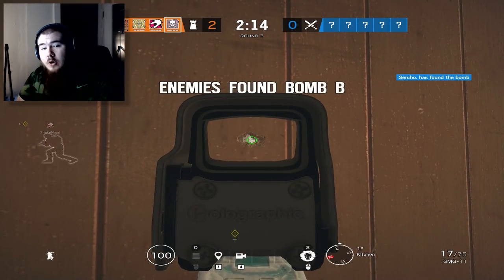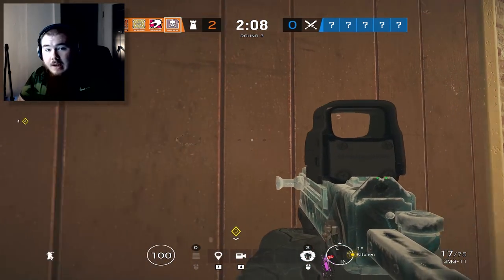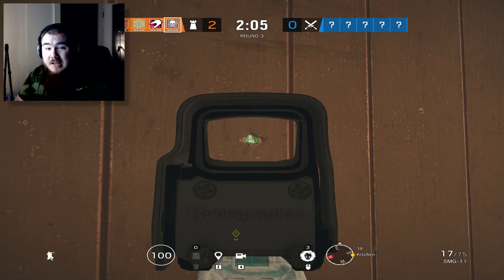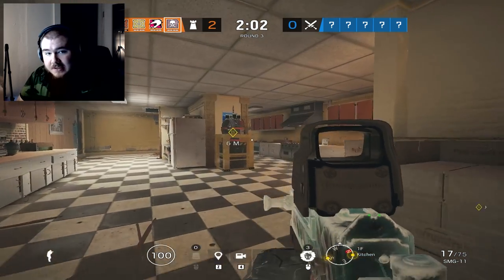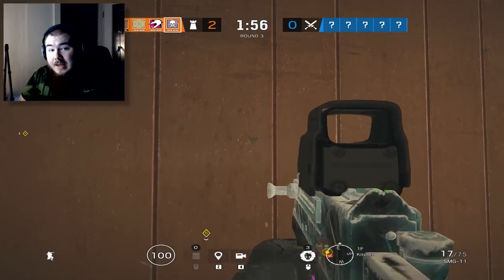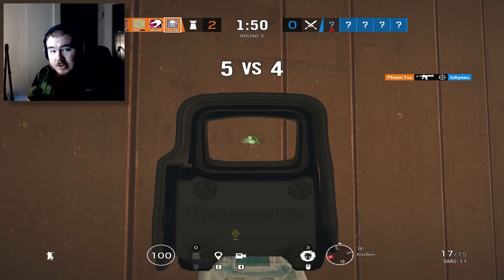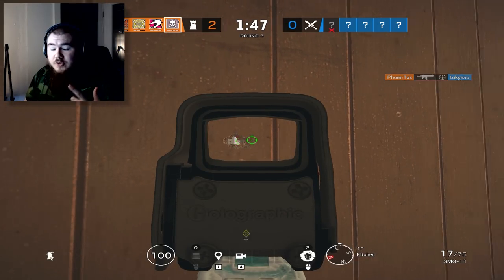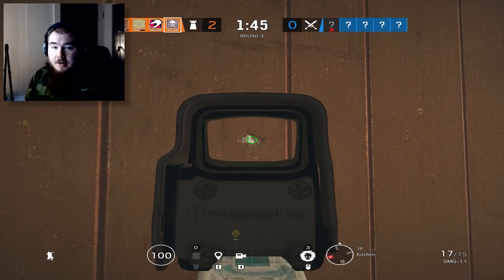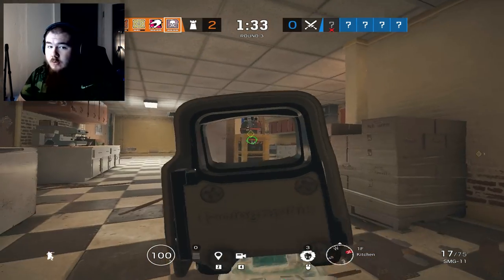On Clubhouse for example, if you go up to the CCTV wall as an attacker and the wall is electrified, you know the enemies have a Cade or a Bandit. If you drone the breach and see no Bandit batteries, that tells you it's a Cade. Finding the Cade Claws then requires either bringing IQ or finding them on a drone. With Bandit you can just send an Ash, Zofia, or nades below since you can see the batteries on the wall. But with Cade it takes up more time for the attackers, which is better for you as the defenders.